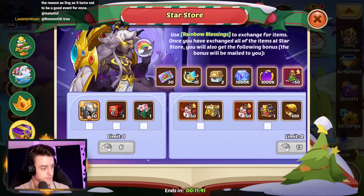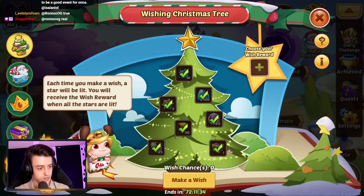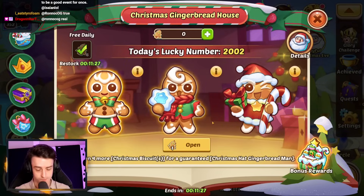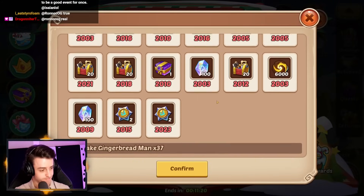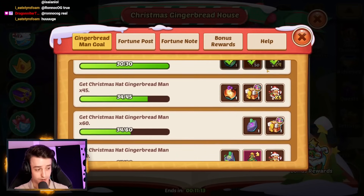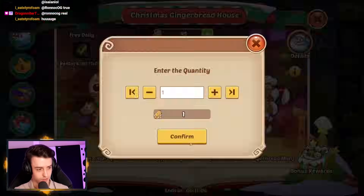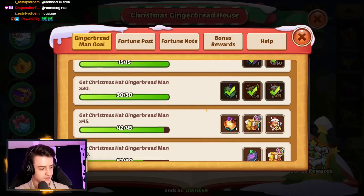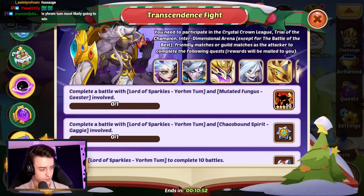Now we need to go and open our Gingerbread Men. How many gems have I got? 22,000. We'll spend money on them too if we need to. Let's open 145 of them — we get 27! That's pretty good, taking me up to 34. We might be able to squeeze up to 45 here if we get super lucky. I can buy 45 of them — that flattens me out of gems, but it's totally worth it. Opening those gets another 8, so 42 total — I'll take it. Not ideal, but you win some, you lose some.